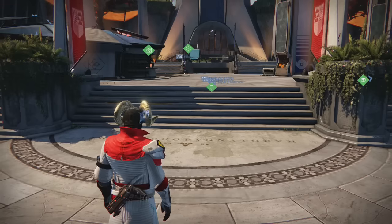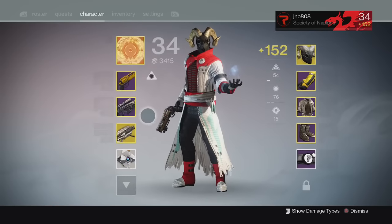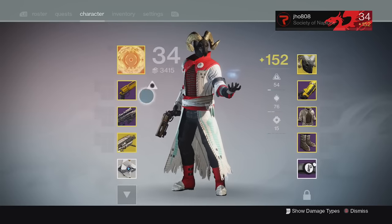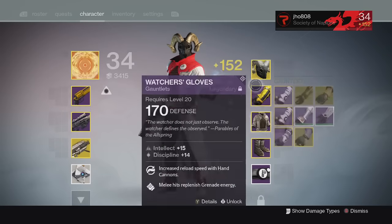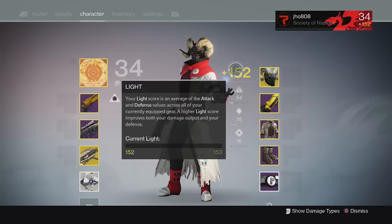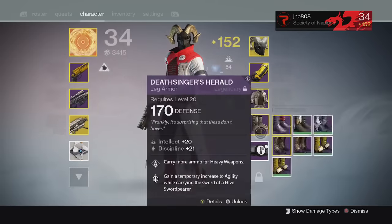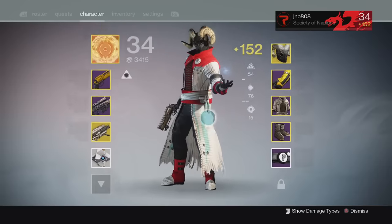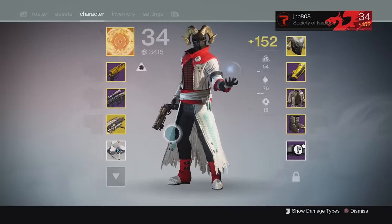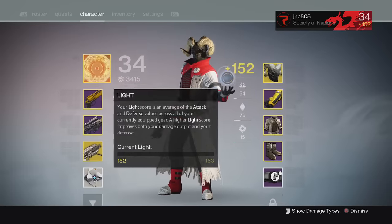Here we are in the tower and we can take a look at some of the cool new changes that came along with patch 2.0. I'm gonna start off with the character screen. It looks a little bit different — we can see a lot of changes. We got differences in the attack values as well as the defense values of all the gear, and it determines your light score. It's an average of all your armor pieces and all of your weapons.